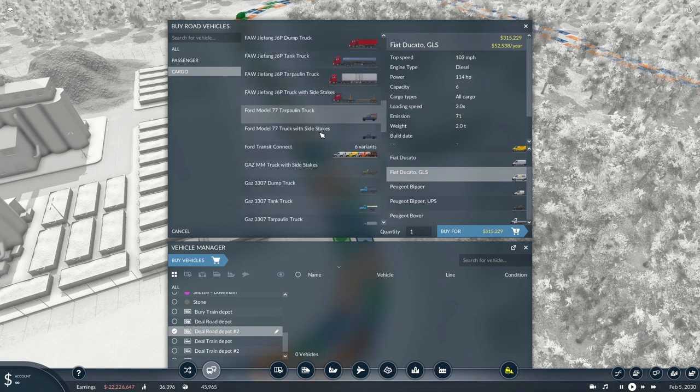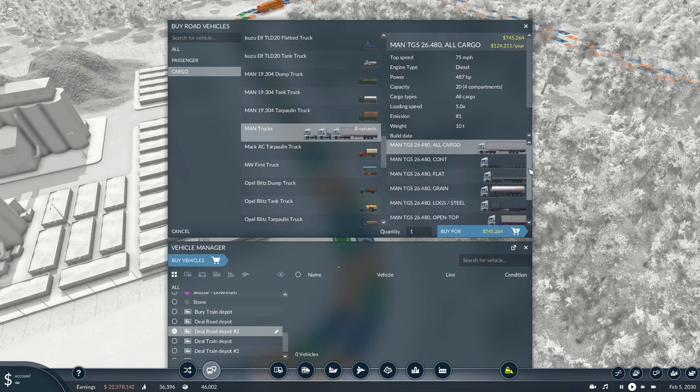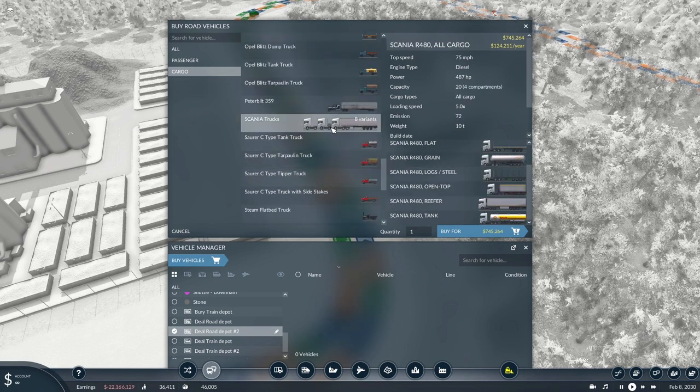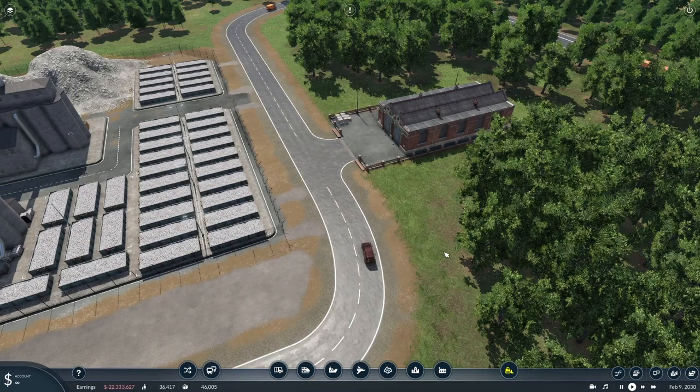If we go down to the MAN trucks, you can see we've got the all-cargo container version — which has containers on and off depending whether it's empty or full — and the tankers, pretty much like the Scania, exactly the same trailers but with a MAN truck. 487 horsepower, 75 miles per hour top speed. Comparing that to the Scania, they're exactly the same, but it just depends on your preference — do you prefer the Scania trucks or the MAN trucks? So there are some more road vehicles.